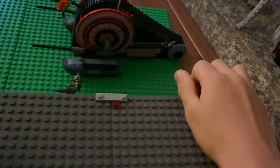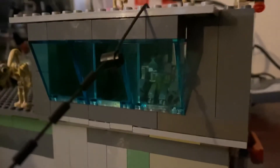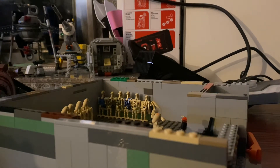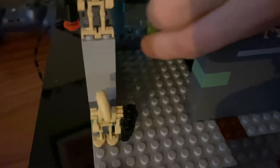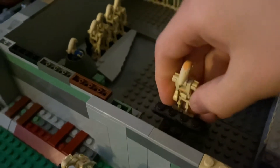And then what you do is you connect it here, here — you just set it in because I can't do this with one hand. Now starting down to the basement, you've got the commander. You've got a staircase thing right there that fits perfectly with these stairs, so when you put the base on you could have a figure standing here.